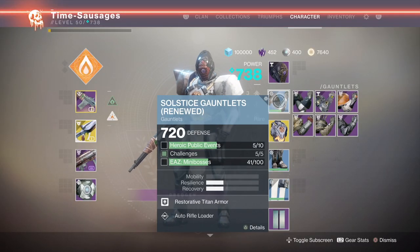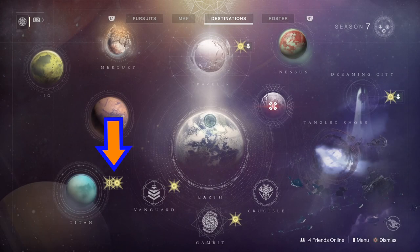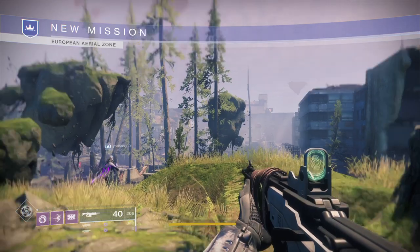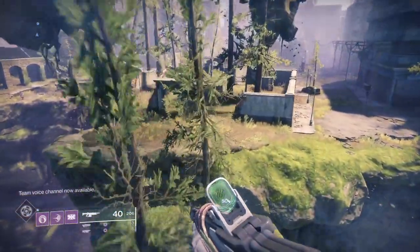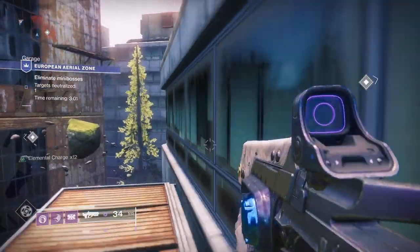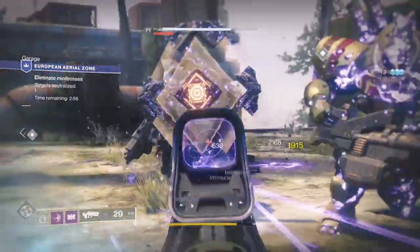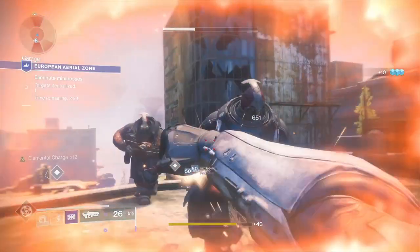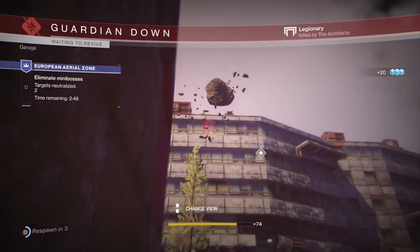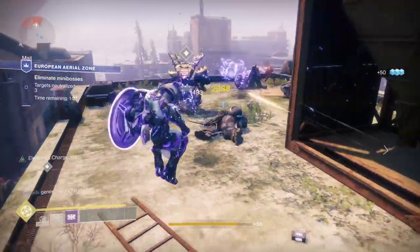For your arms, you've got to do challenges — the ones on the Director: your daily challenges, your weekly challenges in Strikes, Crucible, and so on. Also 10 Heroic public events. The most painful one was 100 mini-bosses in the EAZ, but the good news is if you're watching this after the reset on Tuesday the 13th, it's dropped down to 50. Each mini-boss is one point but the big boss at the end is four points, so you should get this done a lot quicker.